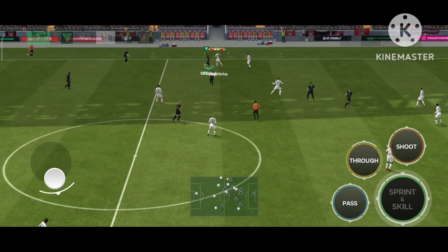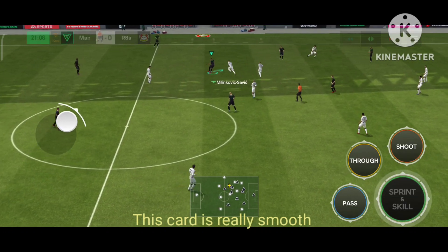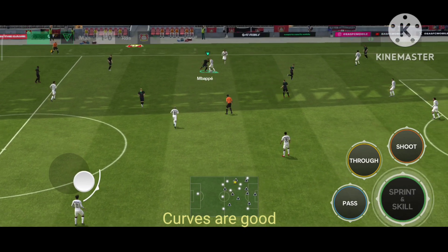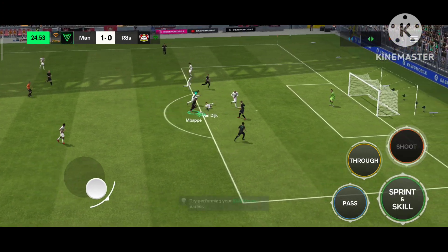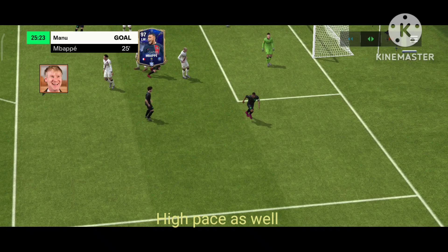Here you can see Kylian Mbappe with the ball — two defenders are chasing him. He opens a fake shot as well. He has amazing curves, dear friends, and his agility is really nice. You can see he is very agile in-game, going past his defenders with a step-over and exit skill, and then a goal.